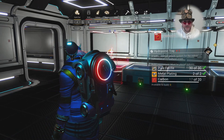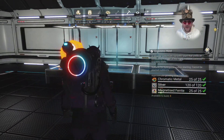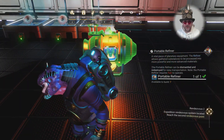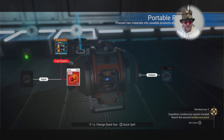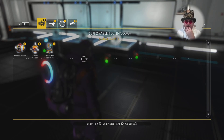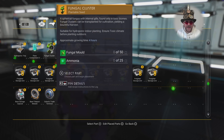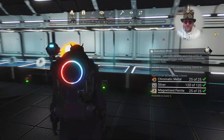The trays get power automatically from your freighter, which is great — you don't have to wire them all in. I can't do that many at the moment because I haven't got enough materials for the actual trays. For the actual plants themselves — the Gravitino hosts — you need chromatic metal, silver, and magnetized ferrite. Normal carbon, metal plating, and pure ferrite are needed for the trays. There are ways to get all this: if you've got dirty bronze you can turn that into silver, or shoot asteroids.